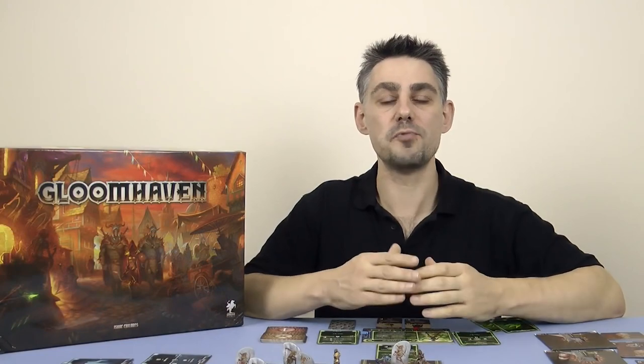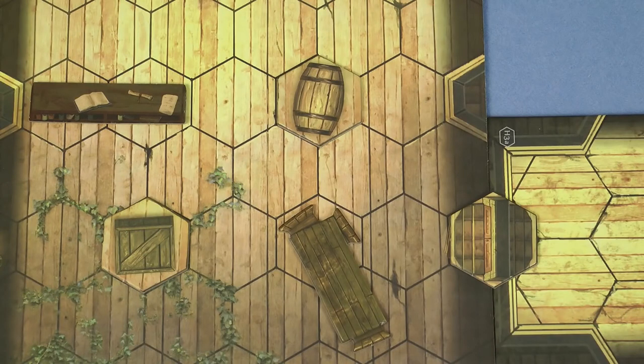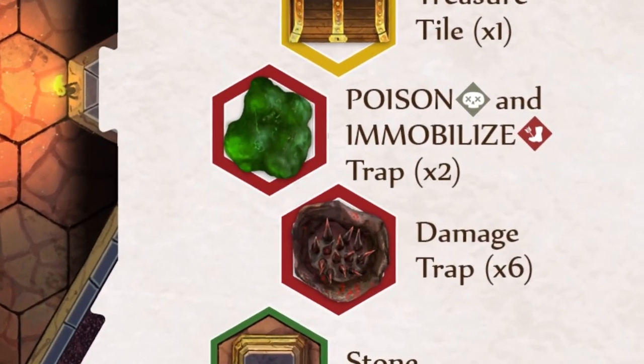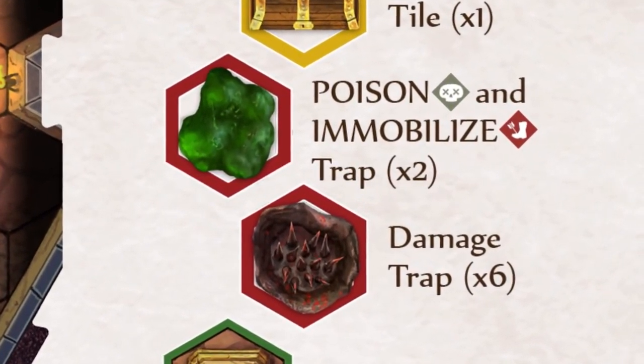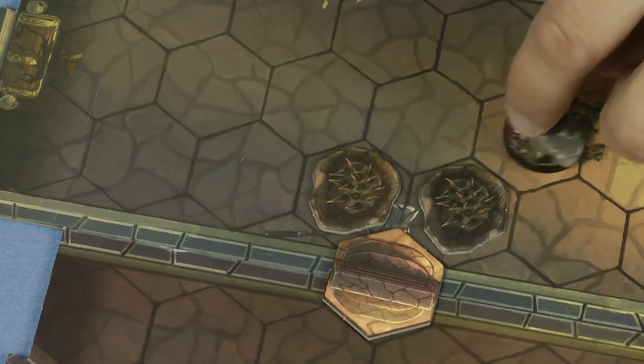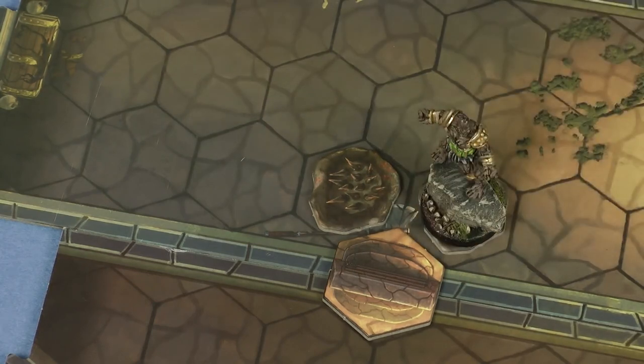Each scenario will contain a number of different overlay tiles. Some tiles are obstacles — they block normal movement, but they can be jumped over or flown over, and they do not block line of sight for ranged attacks. There are also different types of trap, and the scenario will describe what each trap does. Some just deal damage and some have other effects. A trap is triggered by anyone — character or monster — moving onto the hex, unless they have the flying or jumping ability. For example, in this scenario these are damage traps, and if the Crag Heart moves onto the space while using normal movement, he takes damage according to the level of the scenario — for a level 1 scenario this is 3 damage. The trap is then removed.